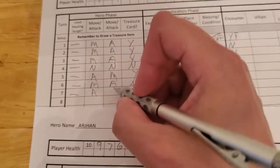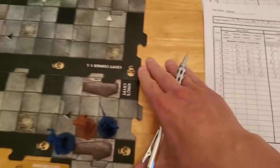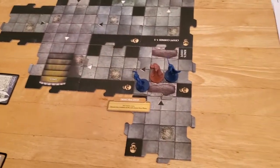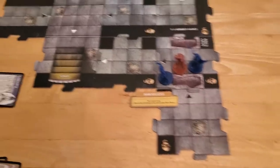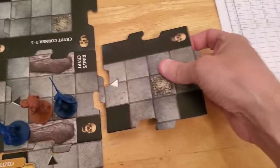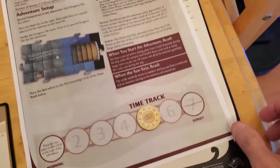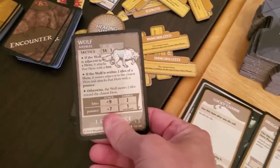She attacked, she got treasure, she moved, now she's exploring. We want to try to stay somewhat close to the start tile, because once we get those twelve treasure items we just want to get out of here as fast as possible, so we don't want to be super far away. White tile, so we move the tracker forward again.